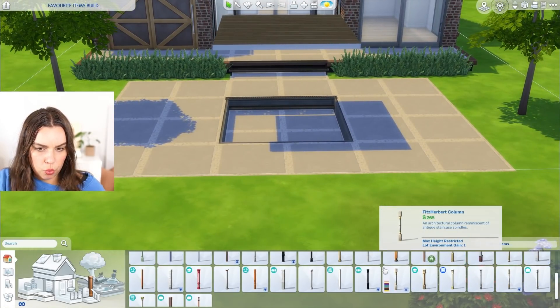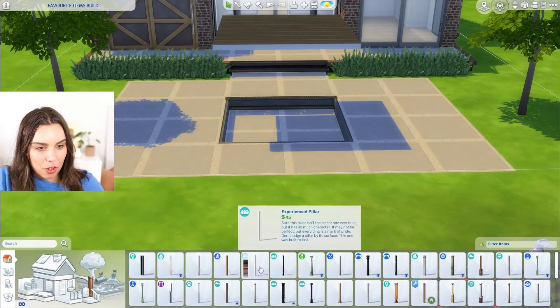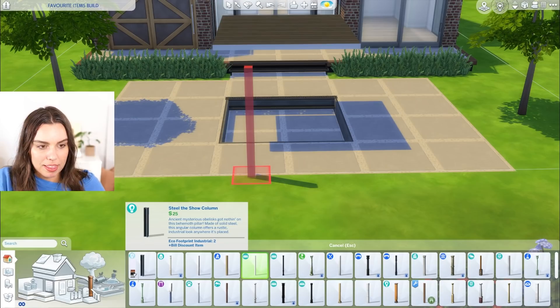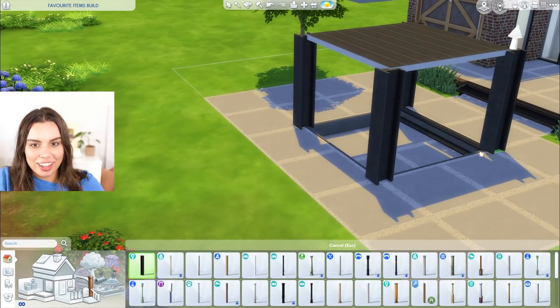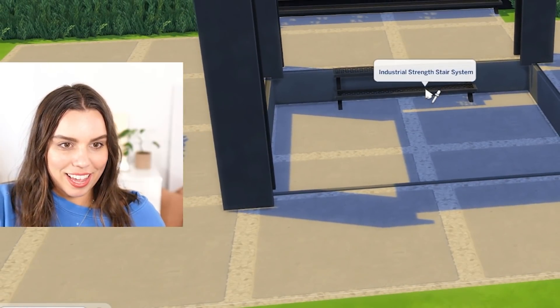Favorite columns — there are quite a few I use. I think I use the eco ones again, but I also really like just the plain experience pillar from Get Together. These are probably more my favorite though. I can't get over how much I use eco — what the heck?